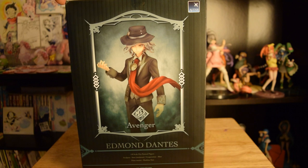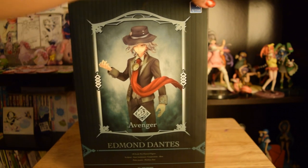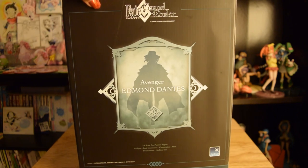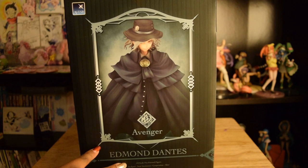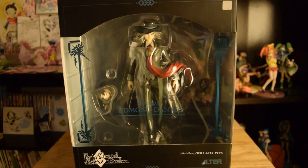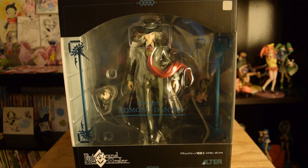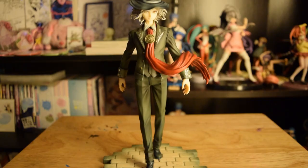I'm going to show you the front side of the box. There's a really cool portrait of him on the side panel — he's so cool. You can see it's the Avenger class and his name. He is 1/8 scale. This is the back side — an amazing silhouette of him and another picture with his mantle on; he's so cool and badass looking. And there's the front again. I'm going to take him out of the box and put him together. I'll show him with the mantle on and without.